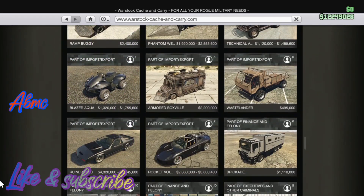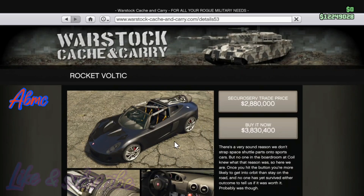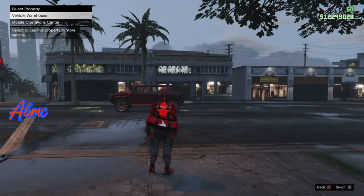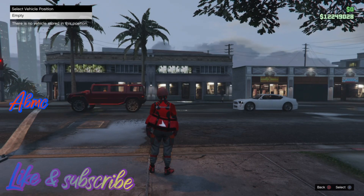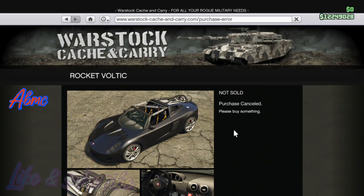I got a dead spot in my Rocket Voltic space, so I'm gonna show you guys how to delete that. Shoutout to the founder of this glitch. Like you see, when I press to buy it, it tells me 'not sold' — so that means I need to do something to delete that dead spot.